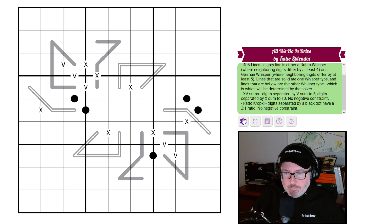Then we have XV's and ratio kropki clues. Digits separated by a V sum to five; digits separated by an X sum to ten. There's no negative constraint. The ratio kropki means black dot cells have a two-to-one ratio — one digit is double the other — and again no negative constraints. With all that said, let's jump in and have a little fun; links in the description below as always.